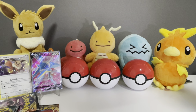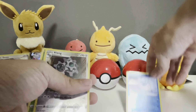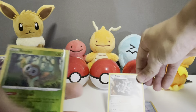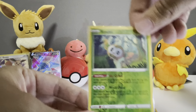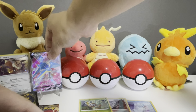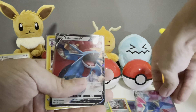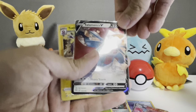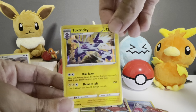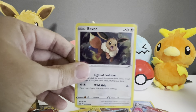Let's have a recap on our hits: reverse holos for Clang and Rowlet. Three V cards — a Vikavolt V, a Salamence V — and a Toxtricity holo. And of course, our Eevee card!